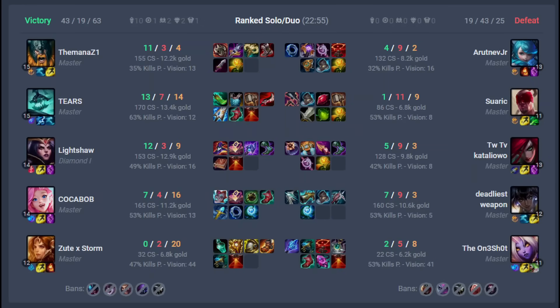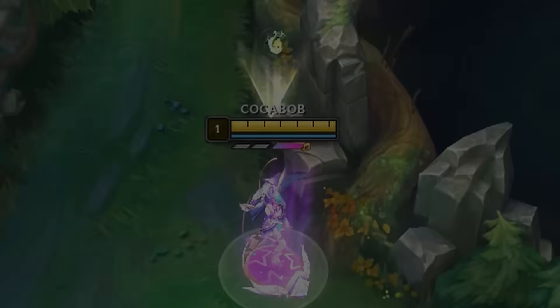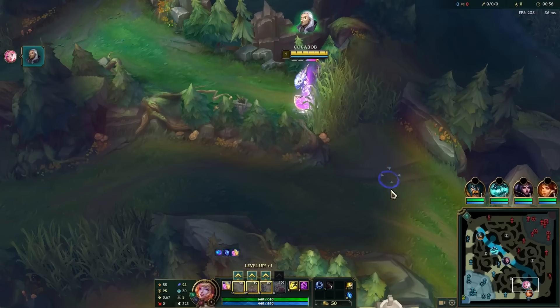In my second game I went Wand of Infinity into Rylai's second, as the enemy team was extra mobile and I just wanted them to stop moving. The game starts with me flexing my wig as per usual but something goes wrong and I had to flee into the pool already.